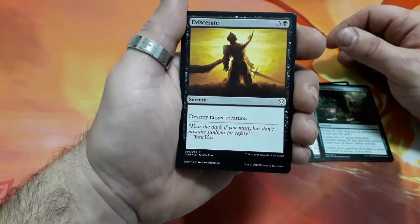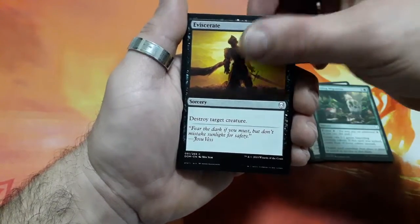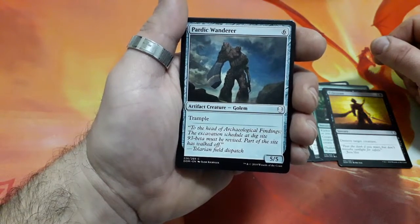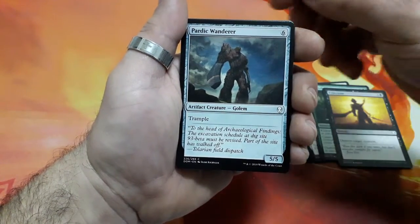Eviscerate, 4 drops. Destroy target creature. Parasitic Wanderer, 6 drops. He has Trample and it is a 5-5.